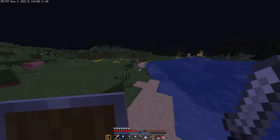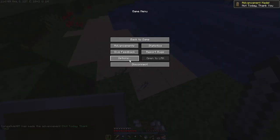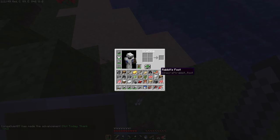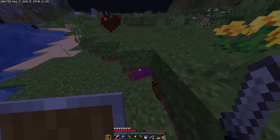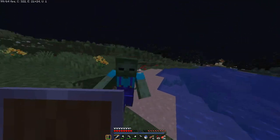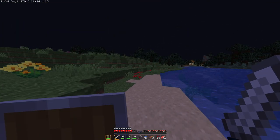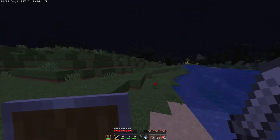Let's go ahead and unalive this skeleton real quick. By the way, for people that are wondering, the texture pack that I'm using now is the Better Vanilla Building texture pack. I'll put the link to that in the description if I can find it. It makes everything look really cool — especially the swords.